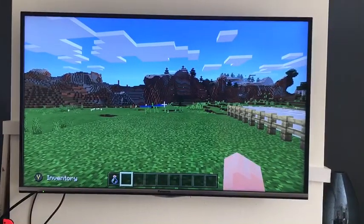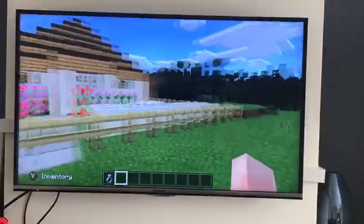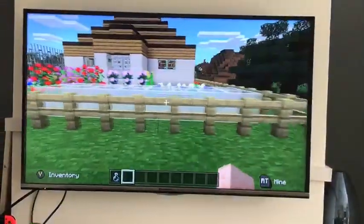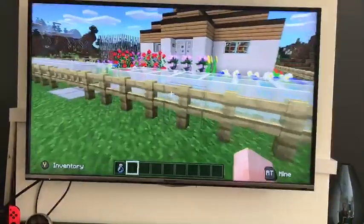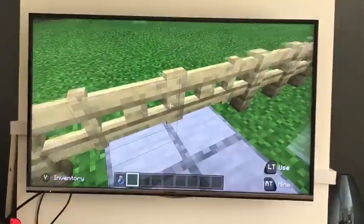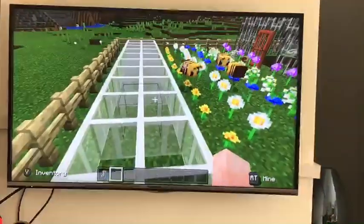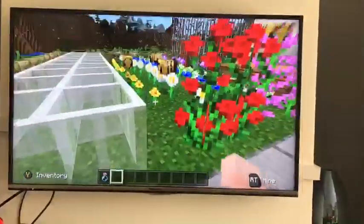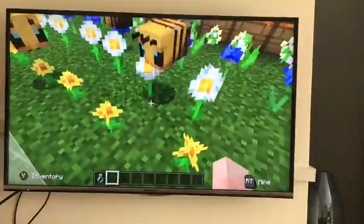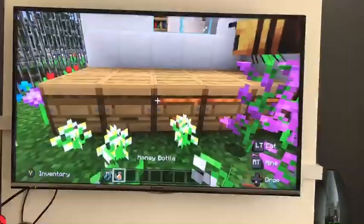I did my eco-friendly house on Minecraft and I've got no neighbours. This fence marks out my plot and these glass panels are my wind turbines. And then I've got lots of bee-friendly flowers and some beehives to get lots of honey.